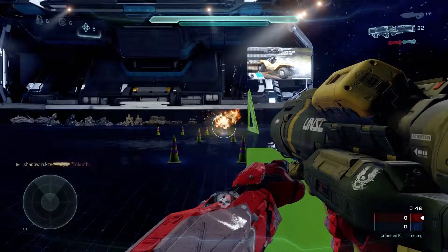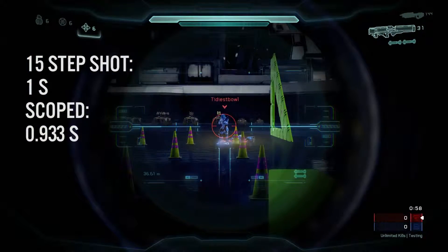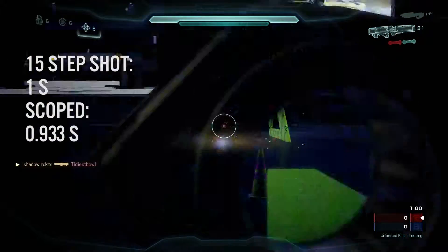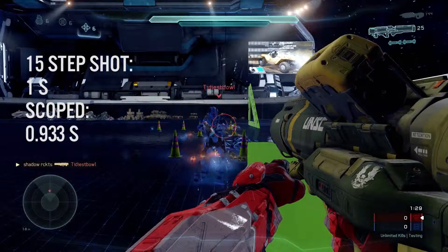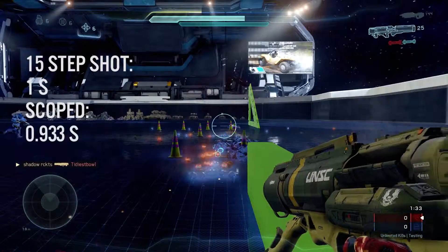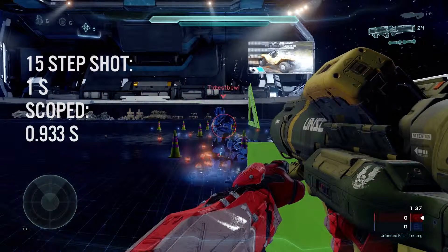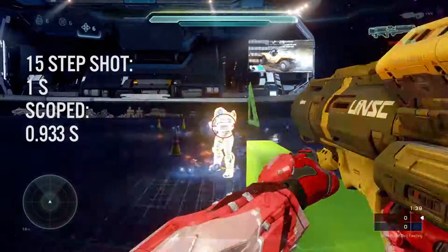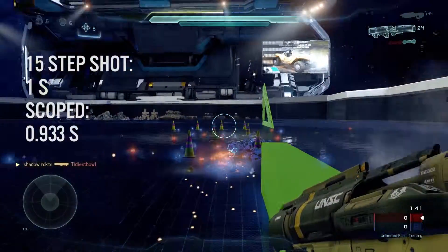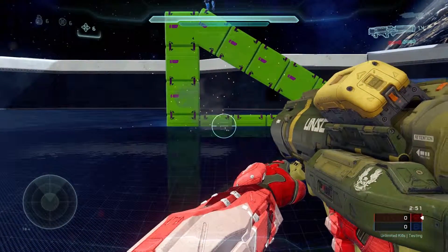The very first difference we're going to see is the fact that the speed of the rocket from this new rocket launcher is faster than that of the SPNKr, with a 1-second 15-step shot and a 0.933-second scoped 15-step shot. It is much faster than the 1.45-second or 1.25-second SPNKr Launcher.